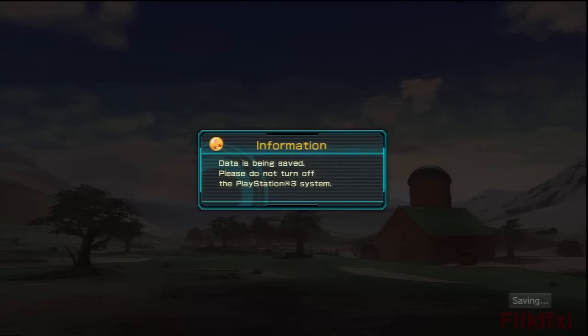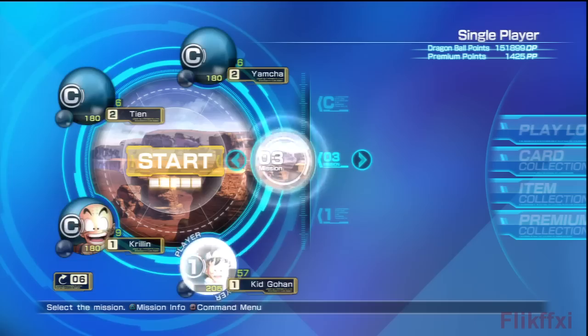I'll have to equip Gohan because Goku is not involved in this next fight — you can't pick him, unfortunately. But that's okay. We'll go mission start — mission three.